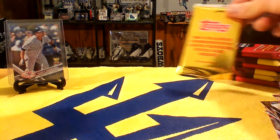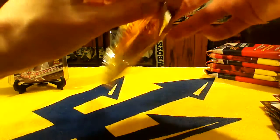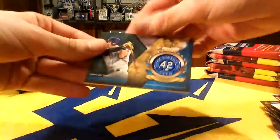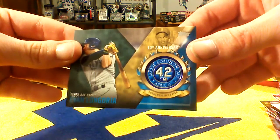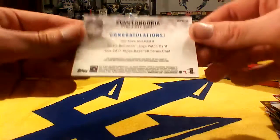Now we just have our one commemorative Jackie Robinson patch. We will open it up and see if we can get a cool patch — I don't know if any of these come with autos or if they're all just patches. Wow, this is super vacuum sealed in here. We got a very nice Evan Longoria! Like I said, it's not a patch — it's a pin. Super, super cool. Jackie Robinson, April 15th, Number 42, commemorative patch, Tampa Bay Rays, Evan Longoria. Very, very nice card.